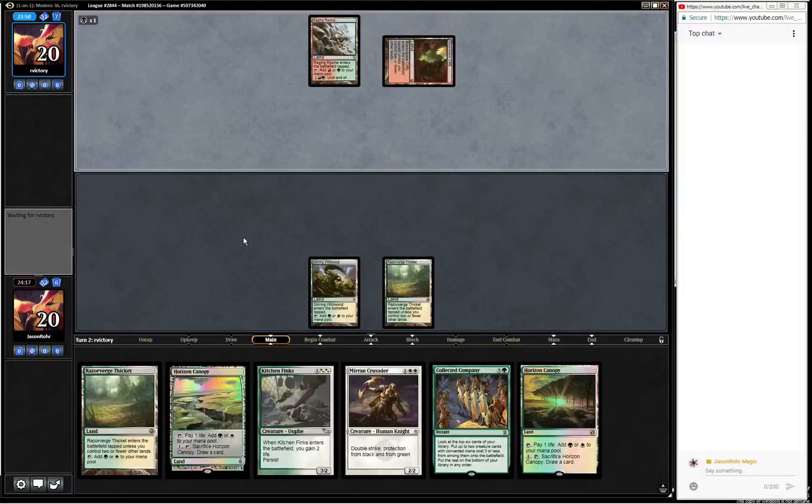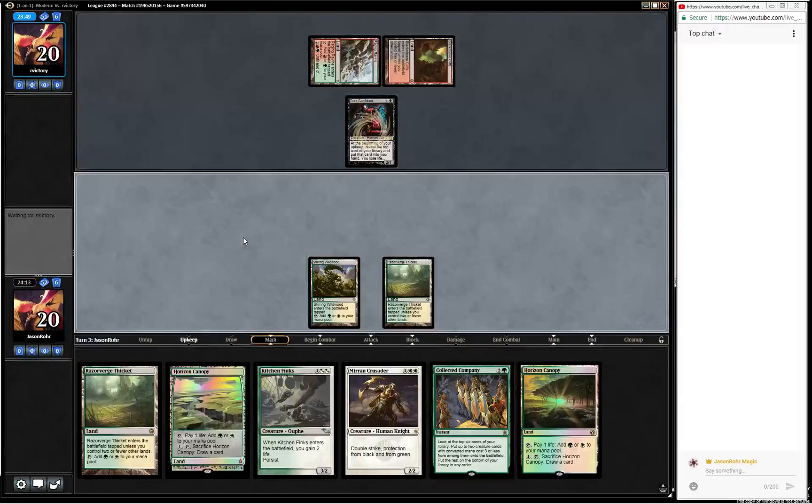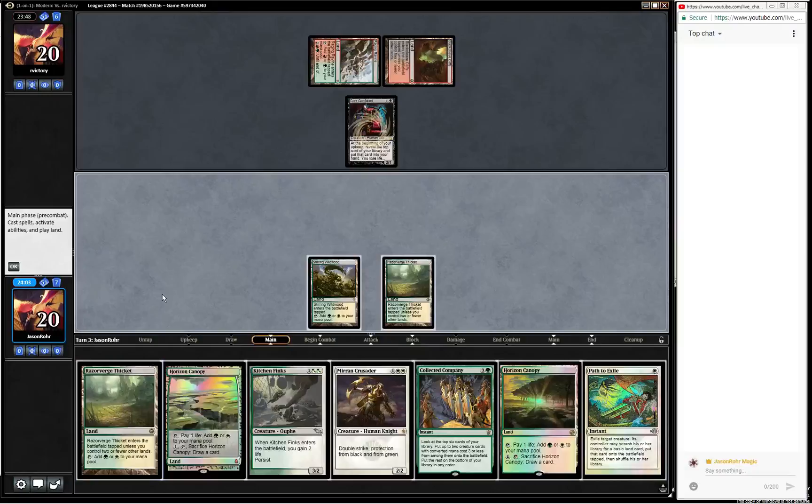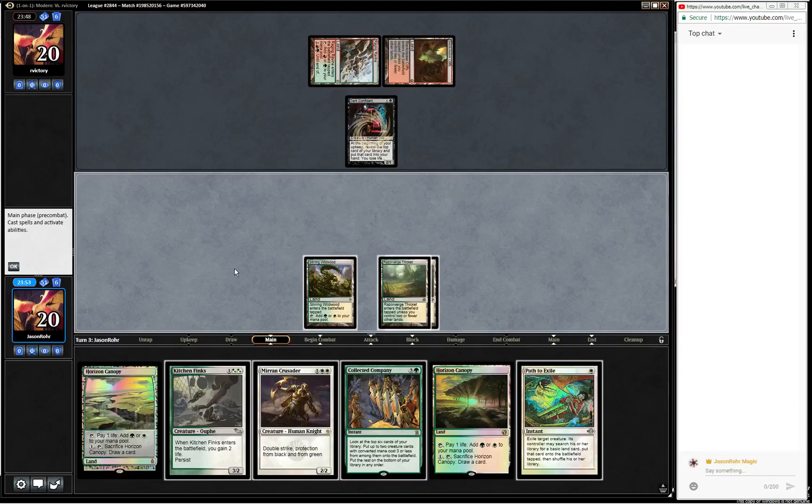Those are definitely Jund colors. Dark Confidant - okay, that is fine. There's the path. I do actually think that we want to path them, even though that means they get a land. But the amount of card advantage they gain from Dark Confidant is just way too scary, so I think we just want to path it straight away.